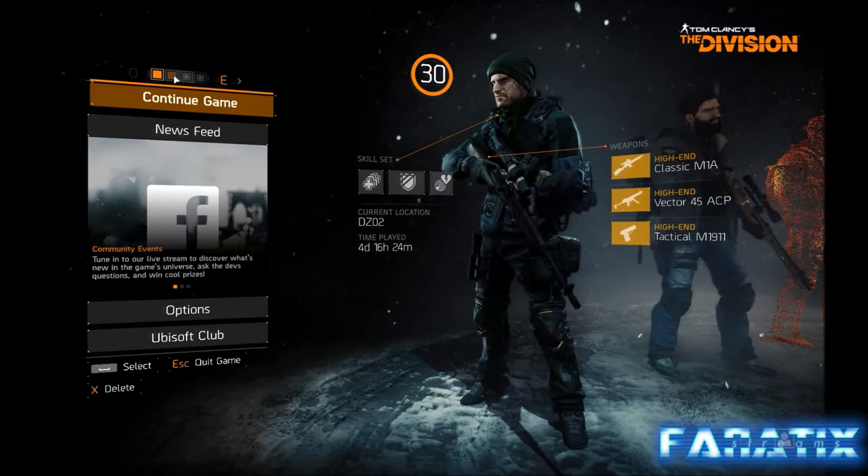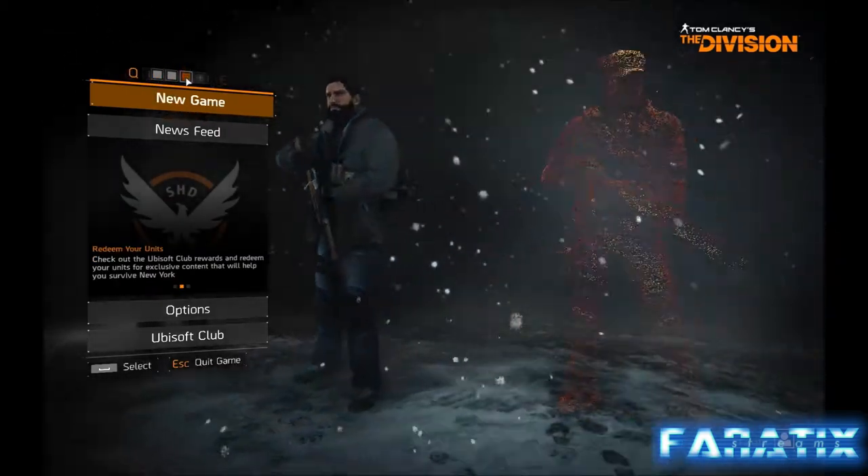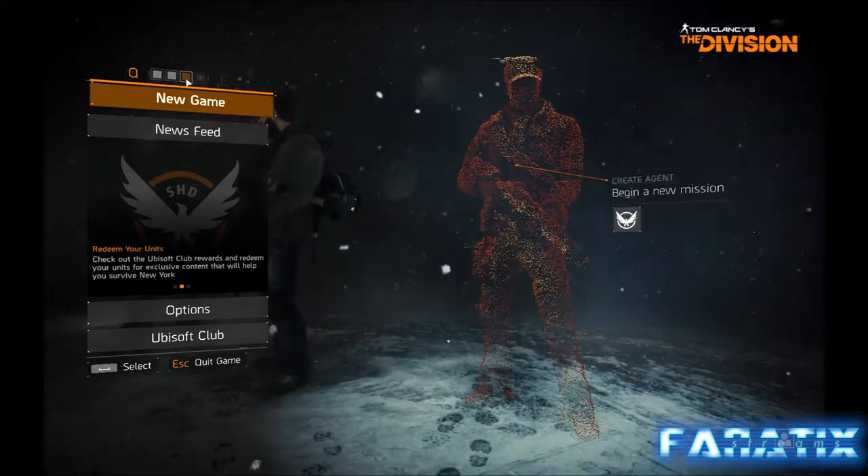The first thing you need to have is a max level character that you want to craft the weapons on. Then unlock the patterns that you want to craft, be it the black market AK or maybe the Vector.